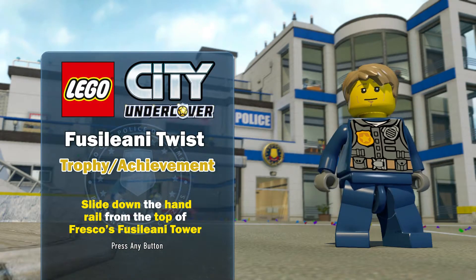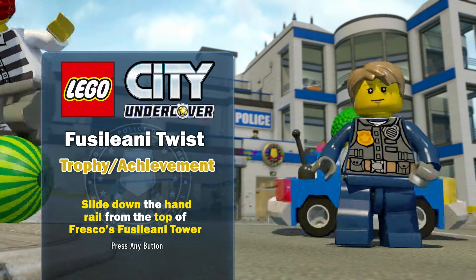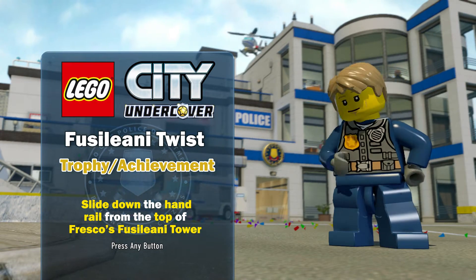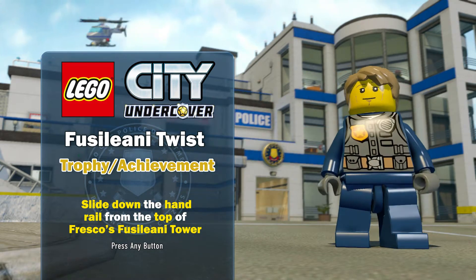Hey, what's up everybody? It's Brian with Happy Thumbs Gaming and we are back with another trophy achievement video for LEGO City Undercover. This one happens to be the Fusiliani Twist — we had to slide down the handrail from the top of Fresco's Fusiliani Tower.